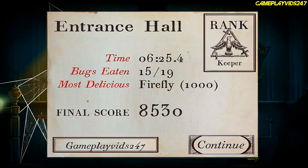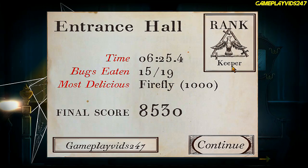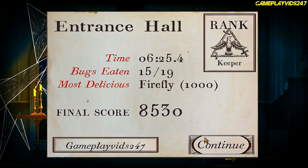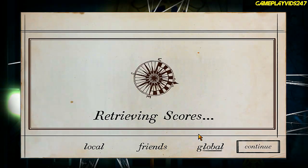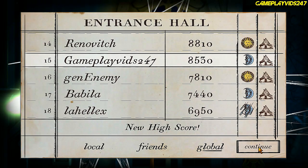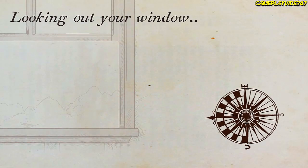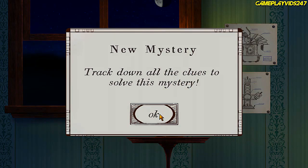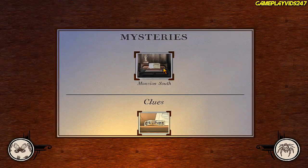Let's continue. Bugs eaten: 15 out of 19. Rank: Keeper. Final score — sweet, can't complain with that. Where am I on the global leaderboards now? 15th — on entrance hall anyway. Looking out your window again. New mystery — track down all the clues to solve this mystery. Interesting. Insect collection: 15% complete.